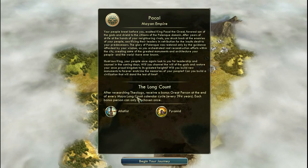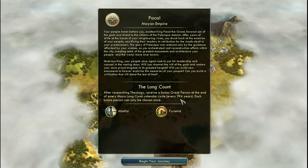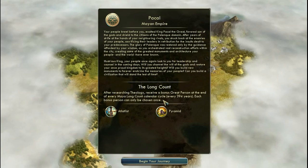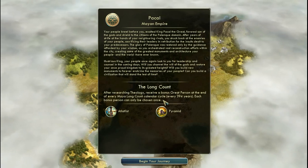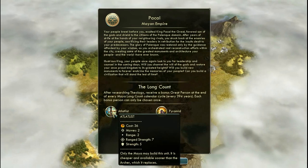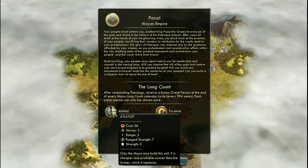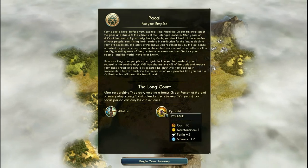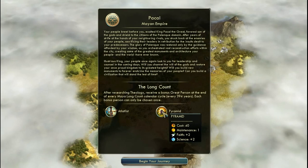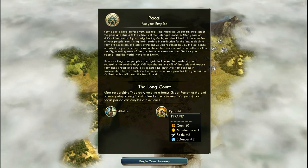The Mayan ability: after researching theology, you receive a bonus great person at the end of every Mayan Long Count Calendar cycle — every 394 years. Each bonus person can only be chosen once. This is kind of limiting — you cannot spawn unlimited great engineers or great scientists. However it's very very useful. The unique unit is really weak though — there's nothing special about it, it's a standard archery unit. The only thing is you can build it without researching archery. However the pyramid is great — it replaces the shrine but gives you two faith instead of one, and two science. So you've got the pyramid and library, two very early buildings that generate science points, which makes the game a lot more interesting.